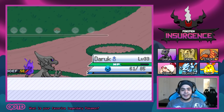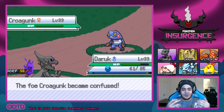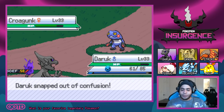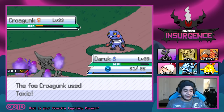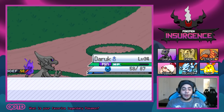Krogunk — this is the last Pokemon we're going up against. Going for Confuse Ray — we managed to land it, great job Daruk! Going for Dragon Breath. We snapped out of confusion and Krogunk also snapped out. We're being hit with Toxic and hurt by the poison. Dragon Breath — Krogunk is down! Krogunk fainted. We gained a bunch of XP, Daruk grew to level 34, and we defeated Leader Xavier!